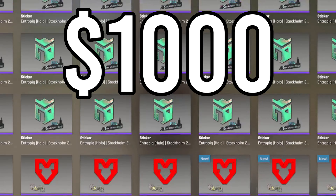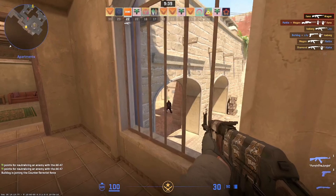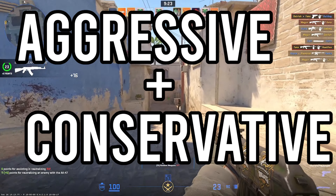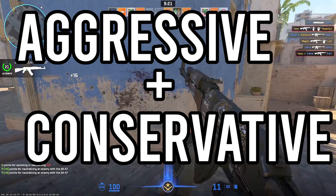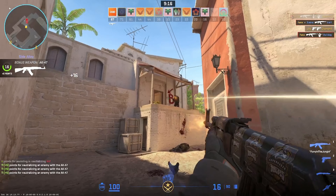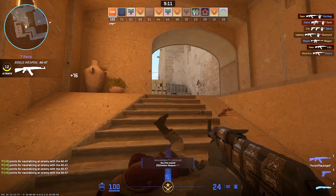Here's how you can invest $1,000 in CS2 right now. I'm going to split this video into two parts — an aggressive and a conservative investment style, so pick whichever one suits your needs. Again, this is not financial advice. This is just what I would do in two scenarios if I had $1,000 to invest.